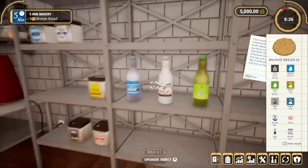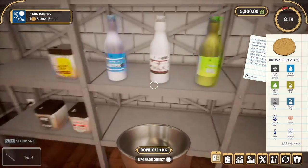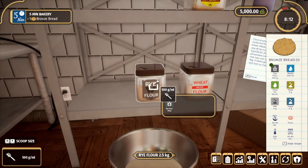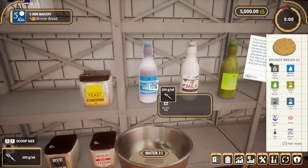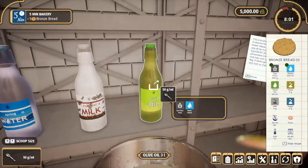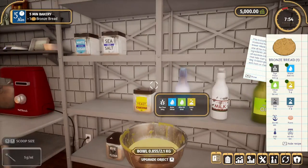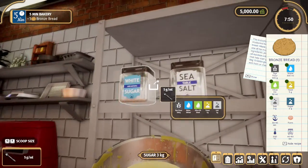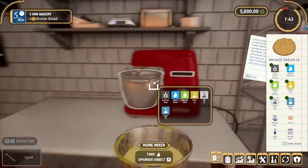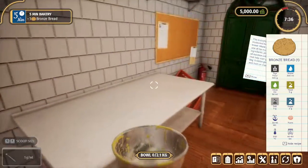First order of the day — let's see what we got. Rye flour: we need the bowl. We need 500 grams of this. 300 milliliters of water, 50 of olive oil, five grams of yeast, five of salt, two of sugar. Now we get to put it all together. Mixer, right? I like how there's little icons all over the place that tell you what you need and what you don't.